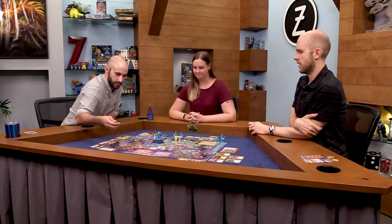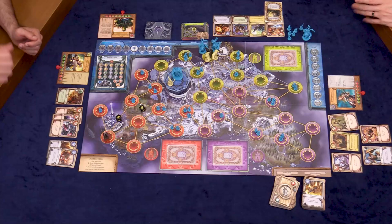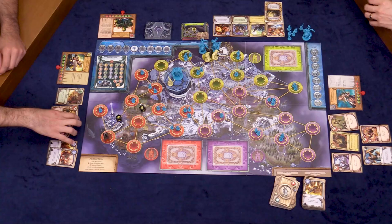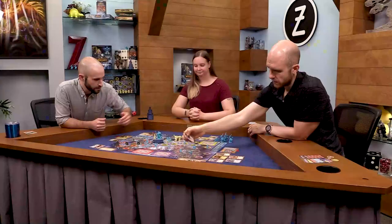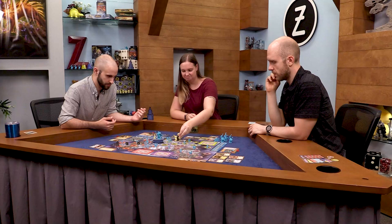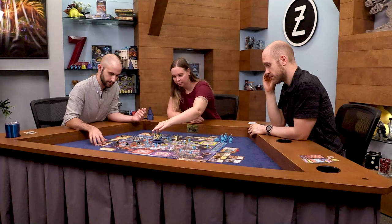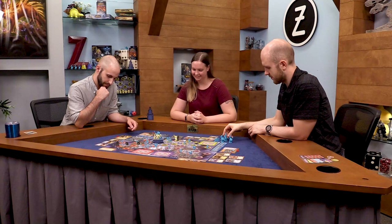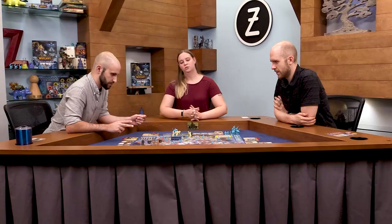Seven actions plus a whole bunch of free actions thanks to Borrowed Time — let's go! That's two damage and I'm looking for six, which is not ideal. I could just finish this off now and then we don't have to worry about Abominations anymore — it's not ideal but I'm pretty likely to draw more fights. So let's just do that and not waste any more time here. My second action is probably moving you to Icecrown, right? You can also chain lightning from there.